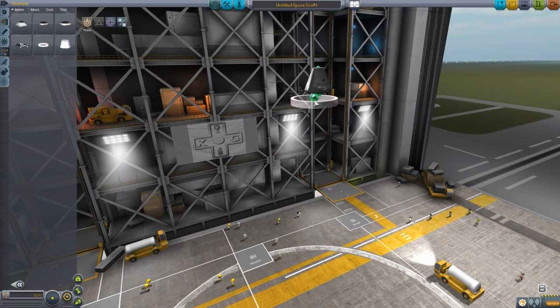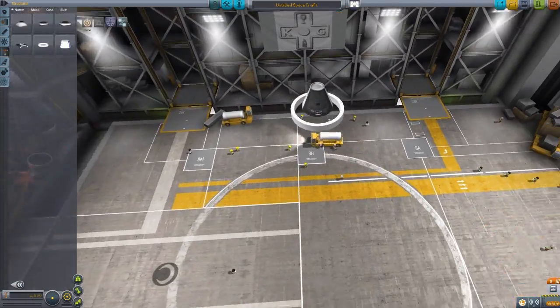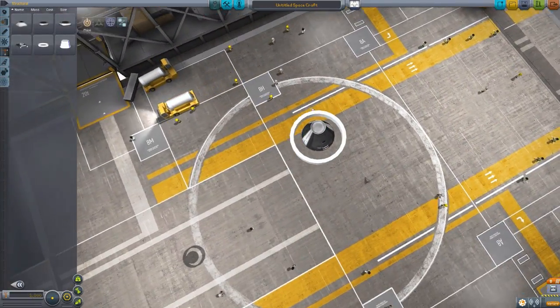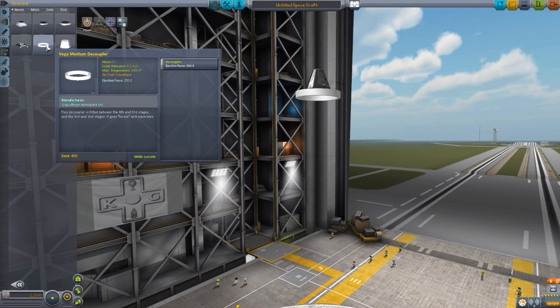We also have a decoupler for the Vega, which is just a pretty standard little ring. Nothing much to it, but it is a decoupler with 250 ejection force.